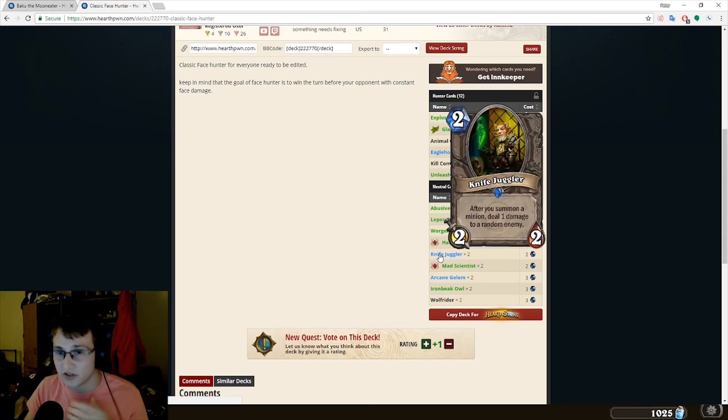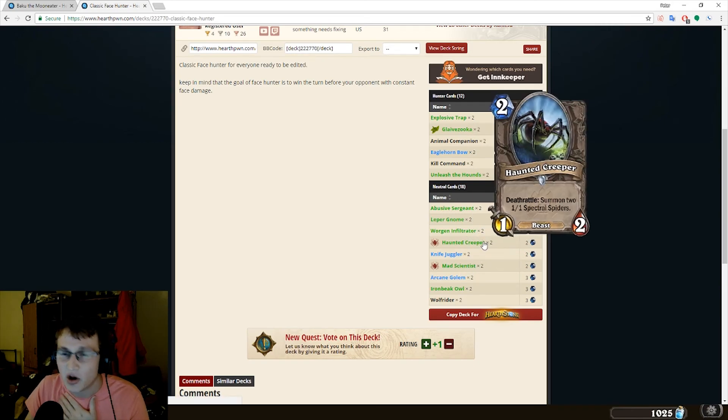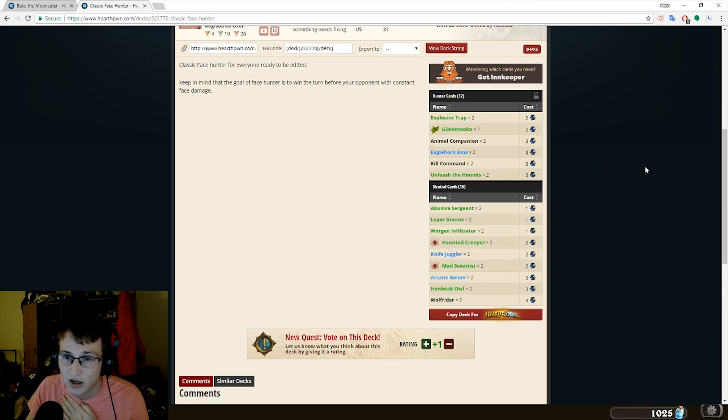You have Knife Juggler — this is pre-nerf Knife Juggler, so it's a 3/2. The Mad Scientist and Explosive Trap is nice, but not necessary. This could be replaced with a few other cards. The Haunted Creeper is great, but not completely necessary. Obviously the Beasts are really good for Kill Command. But Kill Command, Eagle Horned Bow, the Companion, all these 1-drops — you could easily just add more of them. And then the charge stuff like Wolf Rider — they're all odd cost, so you don't really need to change that part of it. Something that's also really core to this deck is the Hero Power of Hunter, which is just deal 2 damage to the enemy face. With Baku, you'll be dealing 3 damage, which is insane for math reasons that I'll explain now.